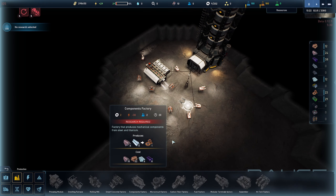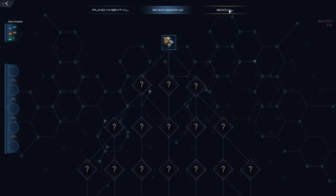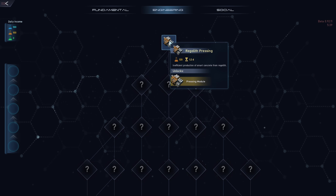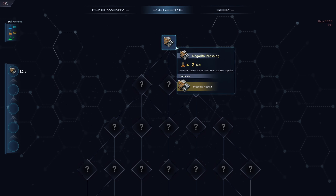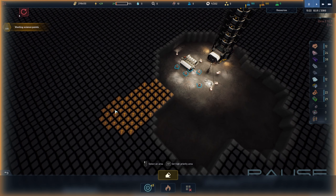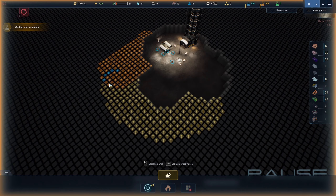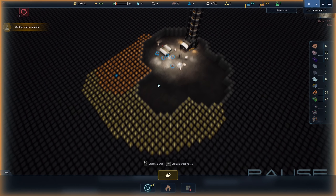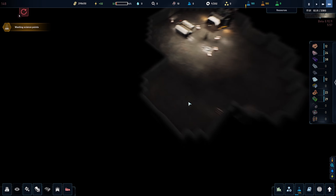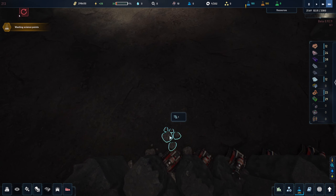For automation we'll need a few buildings, and to get those you're going to go into the research tree. Disregard social for the time being — you don't need it. What we do need is regolith processing. Regolith is the first resource you can find everywhere. If I start sending my drones to do some excavation and dig out a bunch over here, you can see the drones will immediately swoop in and start mining. Once they break stuff down, what they leave behind is regolith.